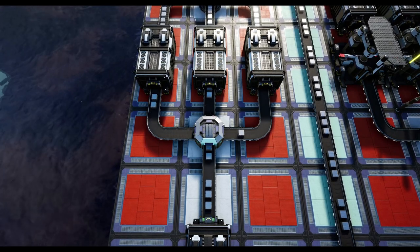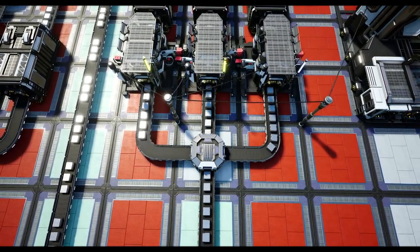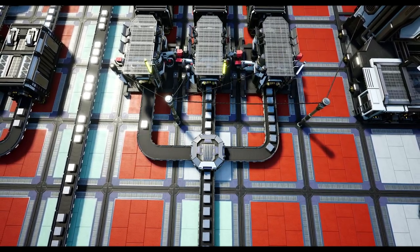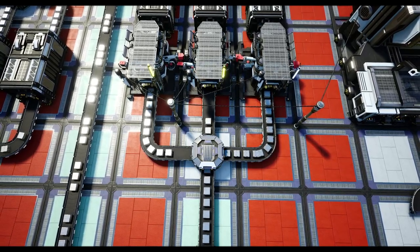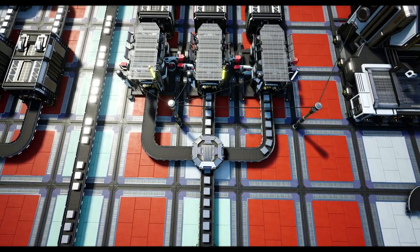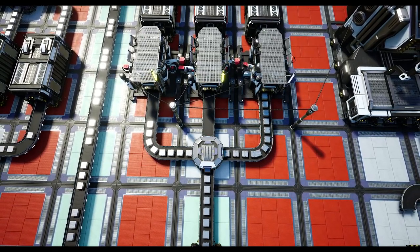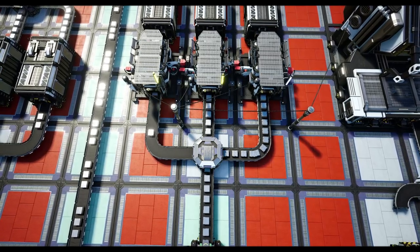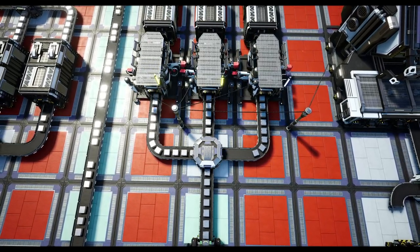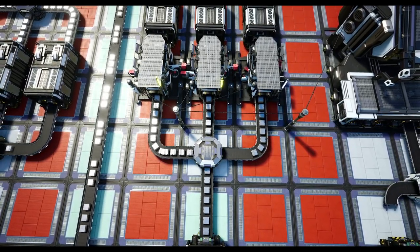For an adjustable splitter, we can create ratios allowing for 10 ingots to go off to the plate factory, 10 ingots off to become rods, then 10 off to become screws. The 'if full' options allow us to create priority options — for example, if the middle section sending ingots to become rods is full, we can prioritize all excess ingots to go to the plate input and then the screw input.